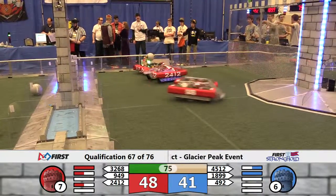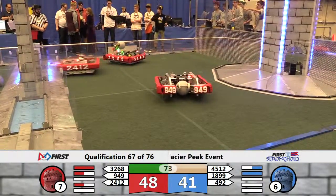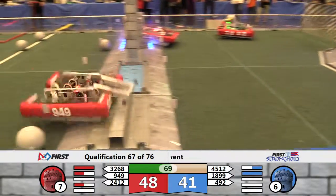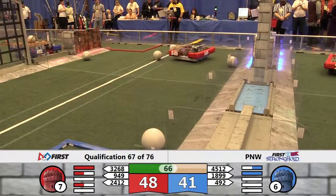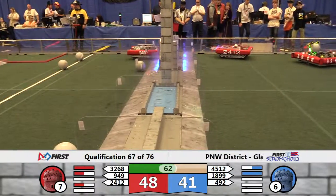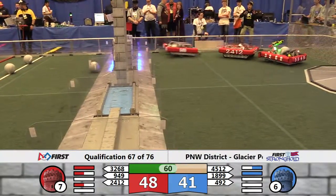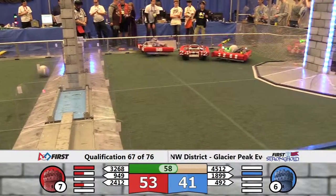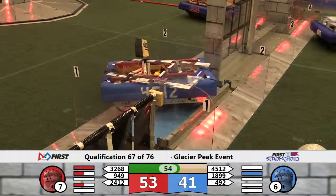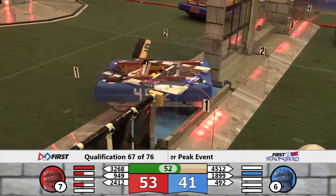The Portcullis is the challenge for Red, but it's nothing the Wolverines can't handle as they power underneath — now in possession of a game piece. Someone looking to score for Blue Alliance, and their tower is weakening. As are their defenses, as the Red Alliance crosses the low bar and brings home a breach, earning one ranking point to Red. A fantastic breach of the outer works as we still have just under a minute to play.